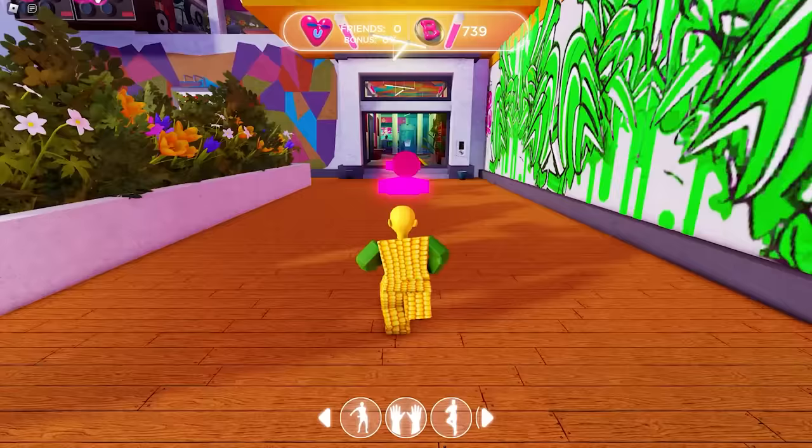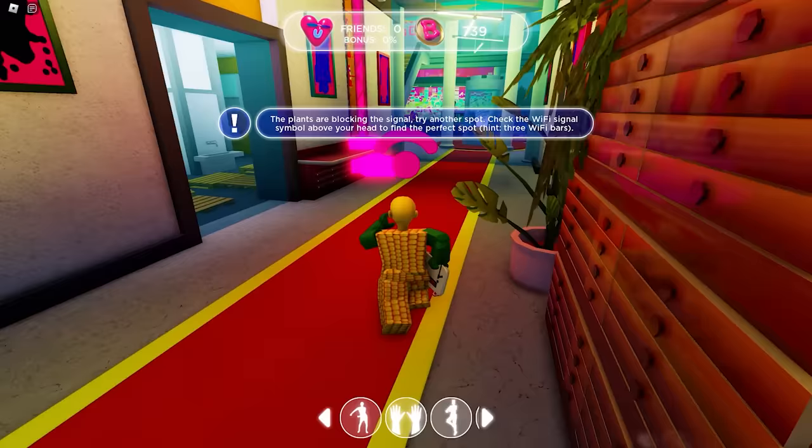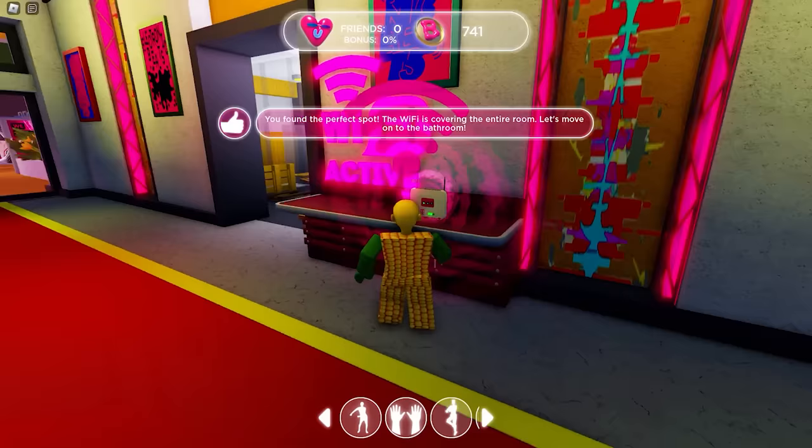To get the free UGC, you'll need to install the Wi-Fi router in some rooms of the mansion. This game is easy because there's an arrow that will guide you on where to put the Wi-Fi router. You need to find the location in each room — you can watch this video again for the right locations.